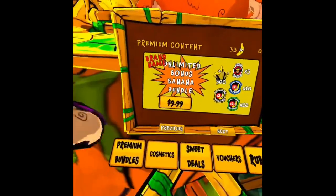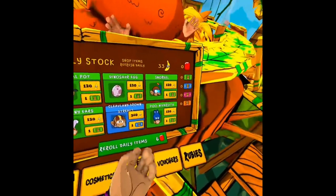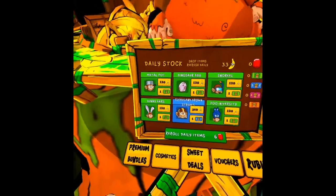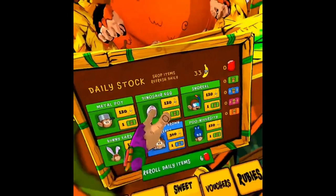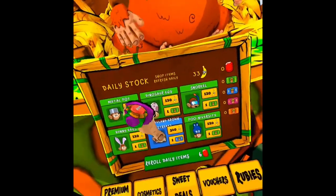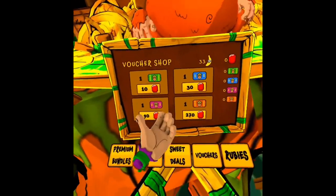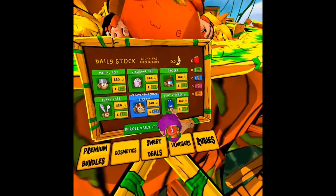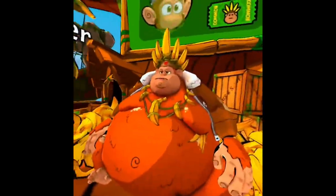This is what the store looks like — premium bundles and cosmetics. You can either re-roll them for six bananas, which I sadly spent mine on, or they automatically change every day. There are vouchers — a common voucher for ten. You can buy items for 120 or one voucher. You can also buy rubies. Right in front there's a fat gorilla-looking statue.